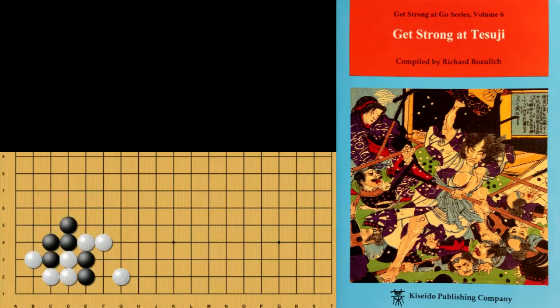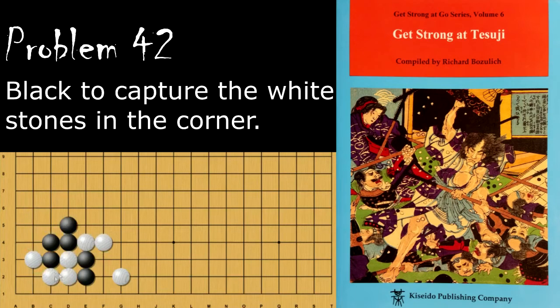Moving on to problem number 42, black wants to capture these three stones. Black's move is the cut here, and when white ataris this way, black will extend the stone even though he can't save them. This is the eye-stealing tesuji — I've heard it called the tombstone, and in the book they call it the two-stone tower.